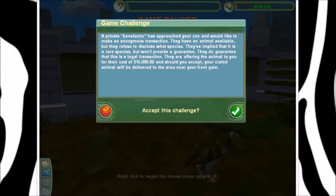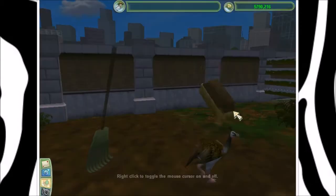A game challenge! A private benefactor has approached your zoo and would like to make an anonymous transaction. They have an animal available but refuse to disclose what species. They've implied it's a rare species but won't provide a guarantee. They do guarantee that it is a legal transaction. They are offering the animal to you for the cost of 16 grand. Well, it's kind of sketchy sounding, but we do have 16 grand. It's a simple challenge. We'll accept it.